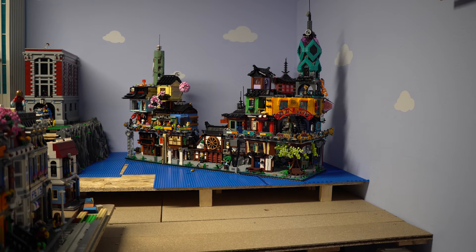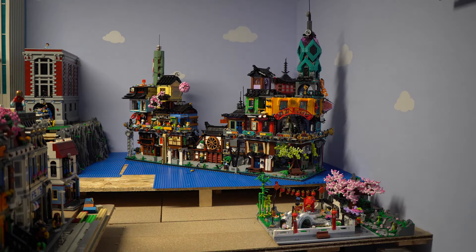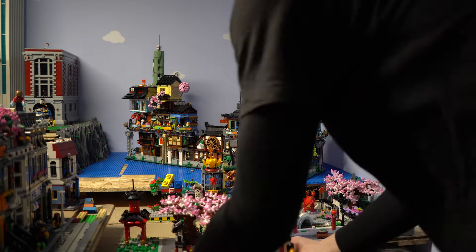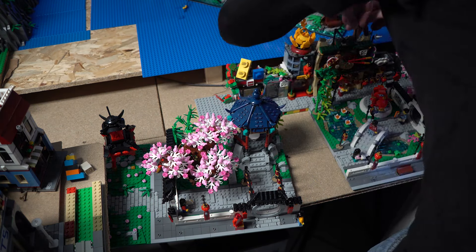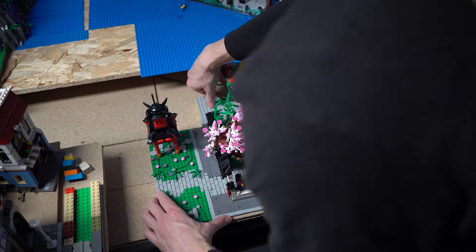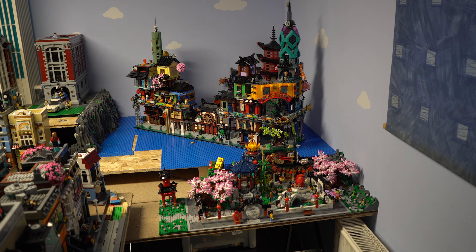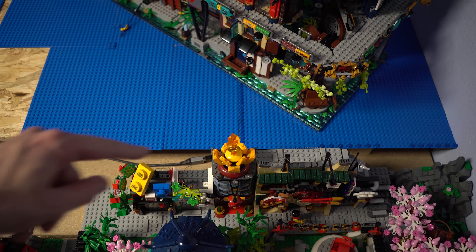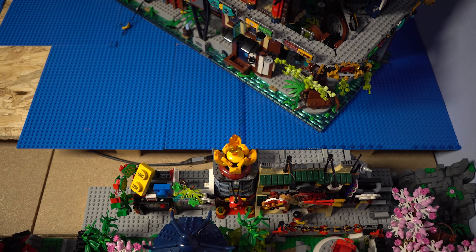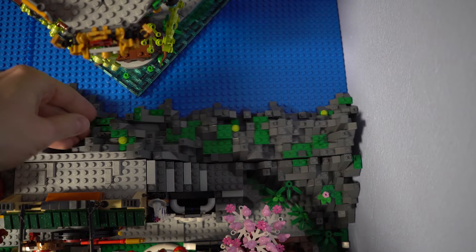That's why I enlarged the table and we can start. This doesn't look too bad I think. Here a little gap of 6 studs still exists, which I will fill up with some rocks to have a nice transition to the water area. This is my first try and I think I can continue with building these rocks.